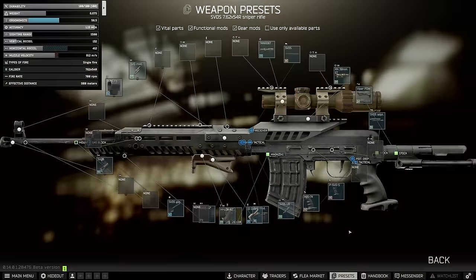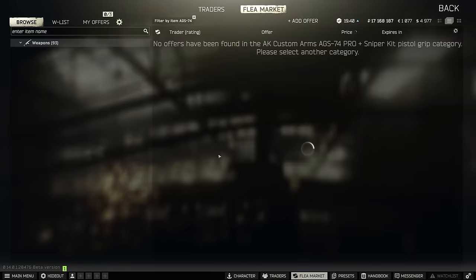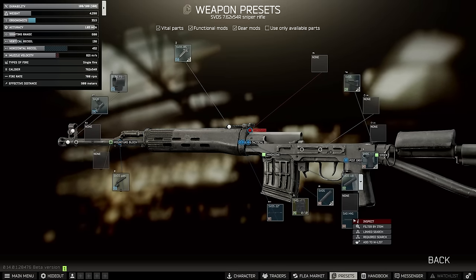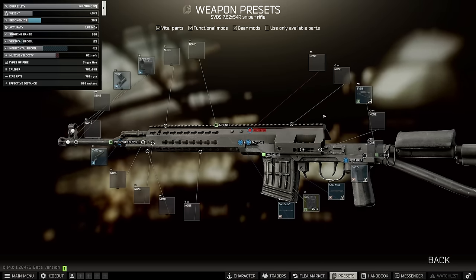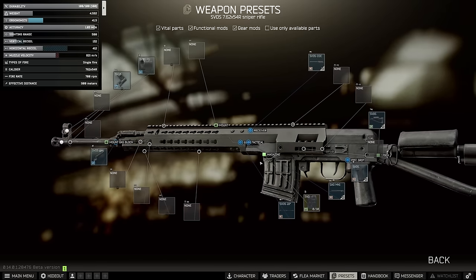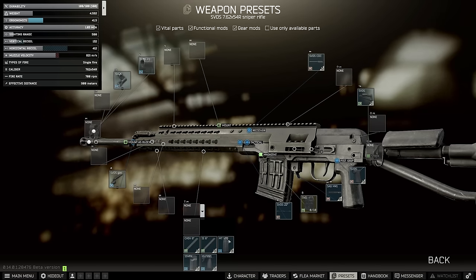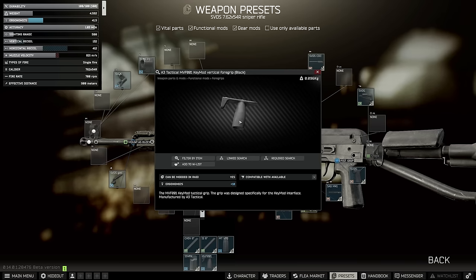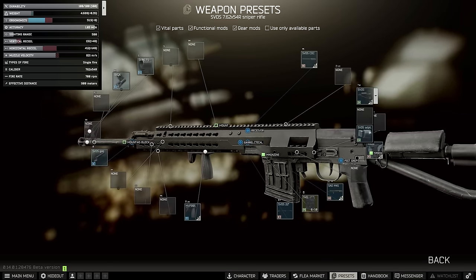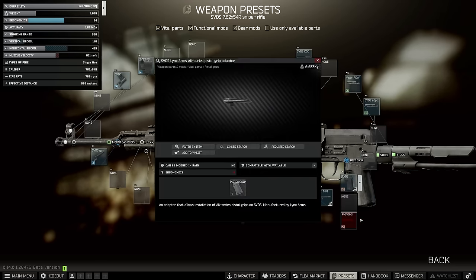Unfortunately, this requires an expensive high end pistol grip to work because we started off with the meta build. Rather than using the standard upper band config, swapping over to the Mark 1 and the custom dust cover version of the SVD gets you more ergonomics for less cost. You will have to be level 30 to buy the custom cut dust cover from Mechanic 3, but one of the benefits of this build is that we can utilise the A3 Tactical MVF4 grip with 10 ergo, which is the highest in the whole game. We're still going to use the adapter and the Viper stock, and we'll change out the pistol grip using the Lynx AK series pistol grip adapter from Mechanic 3.